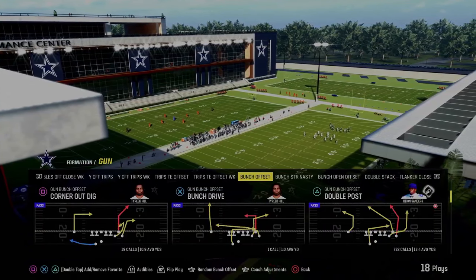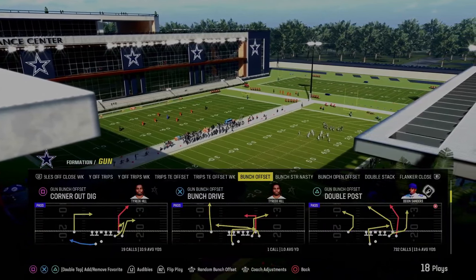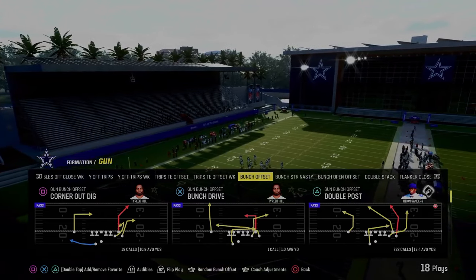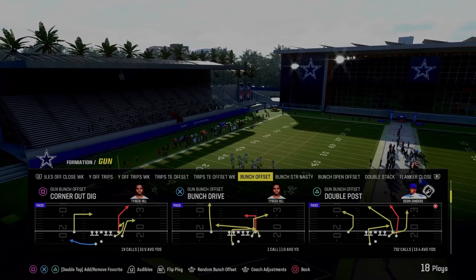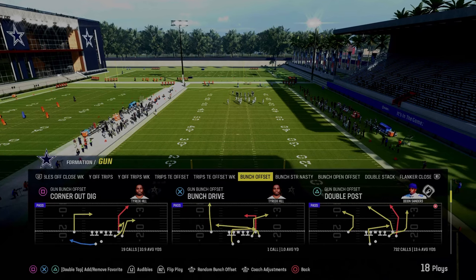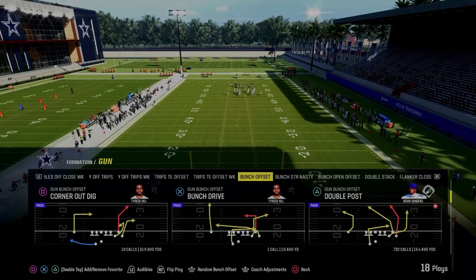The next play on our list is Double Post. This is not a gun bunch offset — it's only in the Eagles and Colts playbooks. This might very well be the best play in Madden 24 because it's just such a powerful play. I'm going to give you two or three setups out of this play to obliterate man and zone coverages.